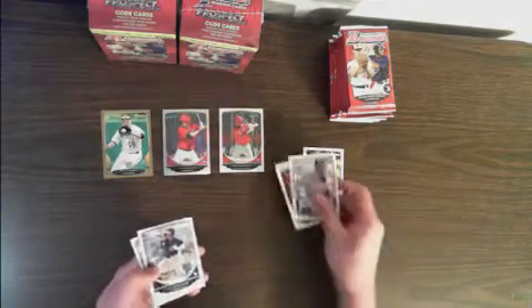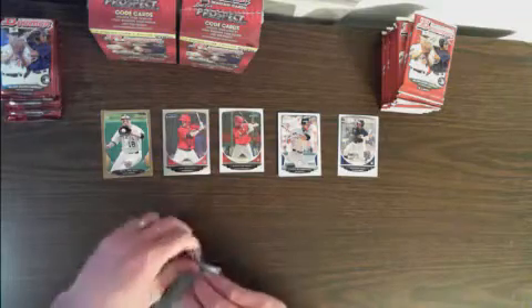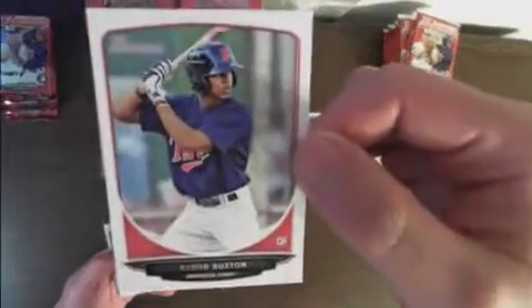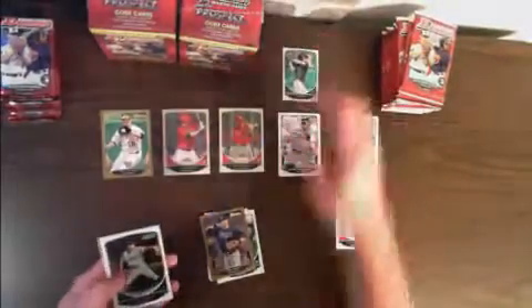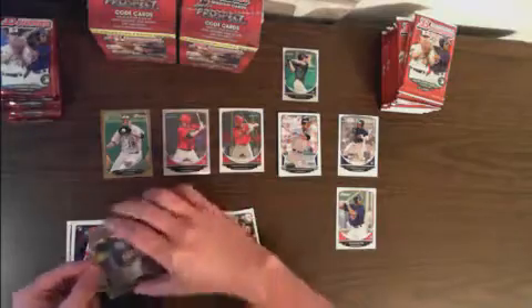BP53 — not sure exactly what the base set is numbered to. Here's Byron Buxton. He's definitely one of the dudes people are looking for in this product. That's just a base card. Oh, here's one of the minis — David Dahl, Mini Refractor. Those chrome minis are something you can find. There's a Ben Zobrist gold — looks like those are going to be one per pack.